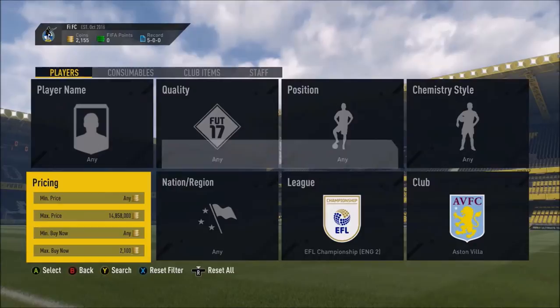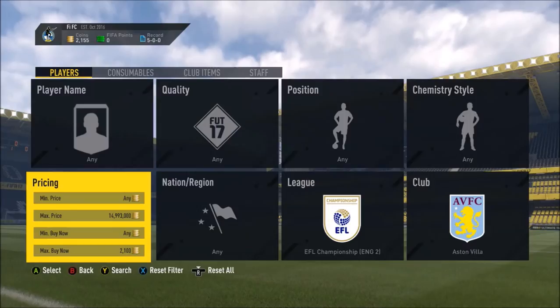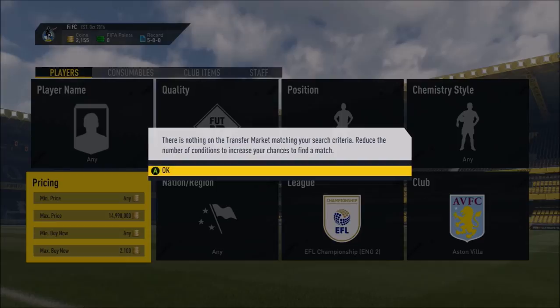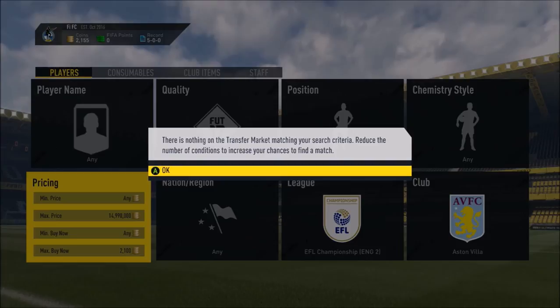Anyway guys, I really recommend doing this if you're good at sniping on FIFA 17, because you've seen how many cards pop up. I haven't even been doing this for 10 minutes and loads of cards have been popping up. If you're good at sniping it's such a good way to make 4k–5k profit on each card you pick up, especially if you get them for 300 or 500 coins — you're going to be making crazy profits.